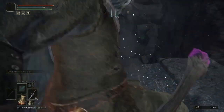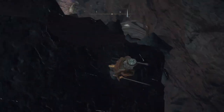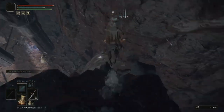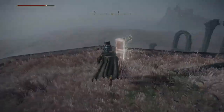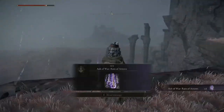I've done it without Torrent up until now, but this part I would recommend that you use Torrent. This here is basically the last jump that you have to make. After you land on this branch, just walk downwards and you should be able to jump off with no problem. Walk up to this ledge and as the painter appears, he'll drop the Ash of War, Reign of Arrows.